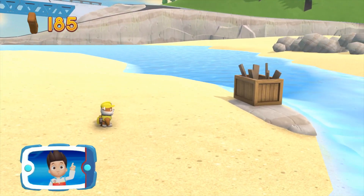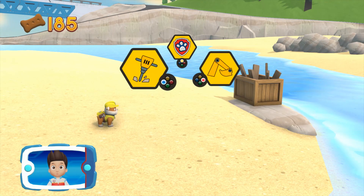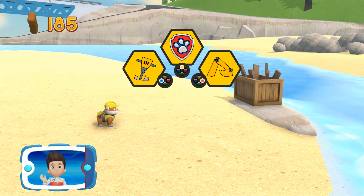It's too deep for Rubble to cross! We need Rocky to use those pieces to make a bridge. Pick the pup ability that will help you to keep going!